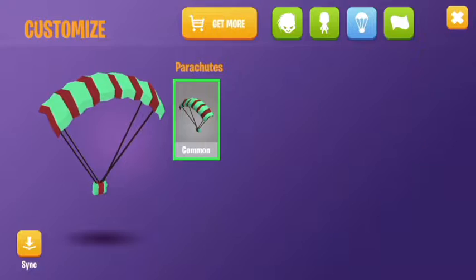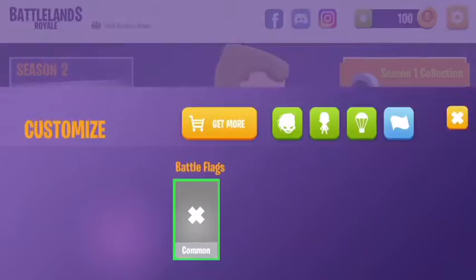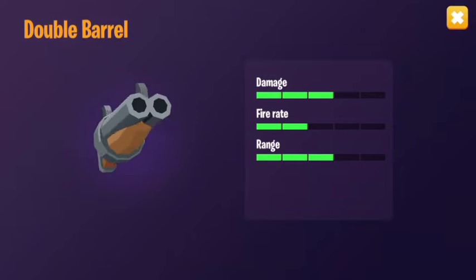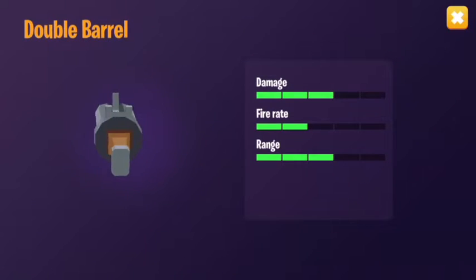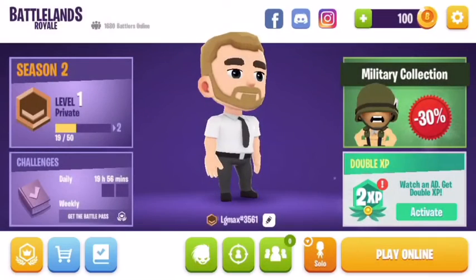The new gun out right now is the double shotgun — I call it the double barrel. I haven't used this gun yet, so we're gonna get into a solo battle and see what this double barrel is capable of. If you guys are new to the channel, hit that like button, subscribe down below, and comment which gun is your favorite in Battle Lands.